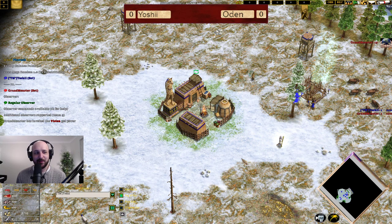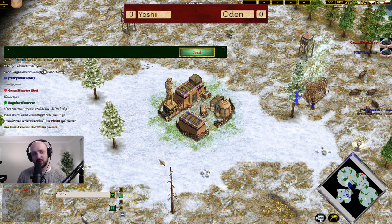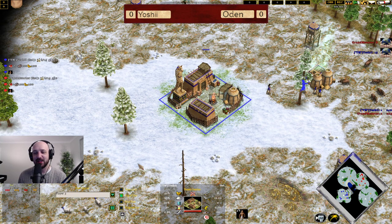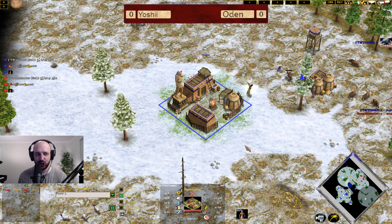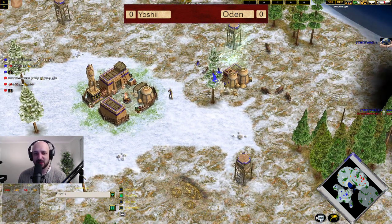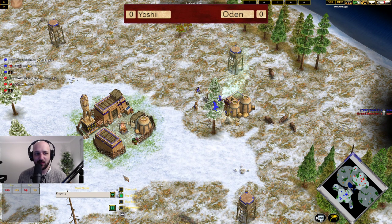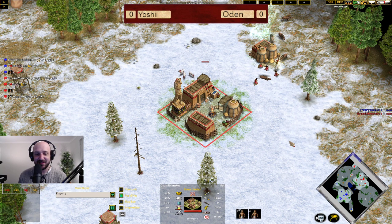What is going on everyone? My name is Boyt and I'm back with some more Age of Mythology: the Titans. Action spawning in the left side of the map in the blue color playing as Set — his name is Yoshi! Yoshi the Great, Yoshi the Wise, Yoshi the Set Player. His opponent today in the red color also playing as Set — his name is Grand Monster, also known as Odin.